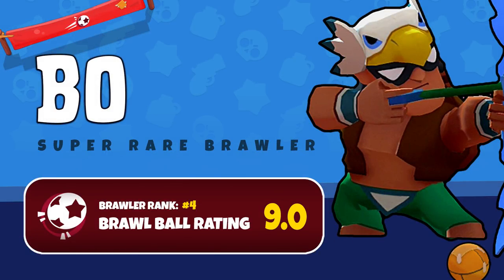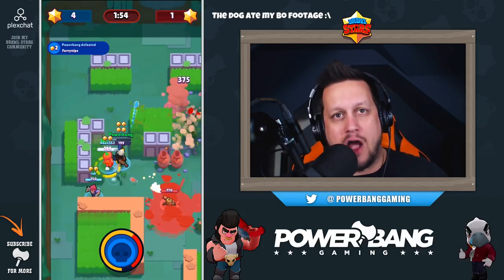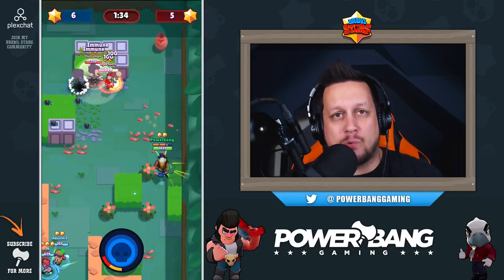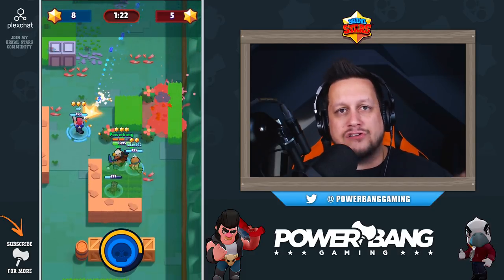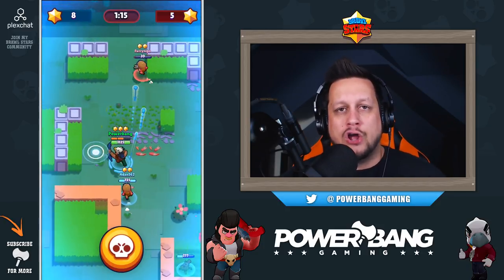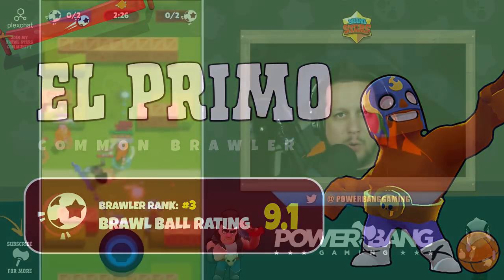At number four we have Bo. Bo is running rampant in all game modes right now — his recent buff has made him arguably the best brawler in the game overall. His super, To Catch a Fox, lays mines on the ground triggered when an enemy walks over them. He now has four mines instead of three, and they deal devastating damage while also recharging his super, allowing him to continuously lock down the battlefield, control choke points, and even destroy walls covering the enemy goal.